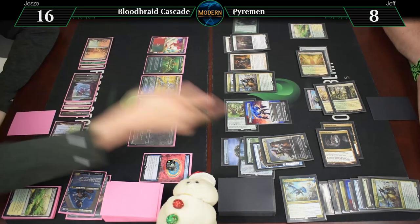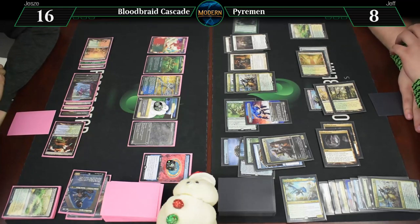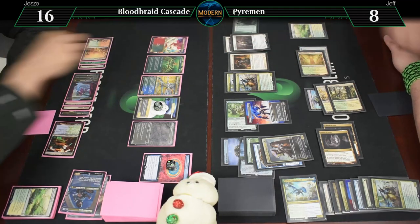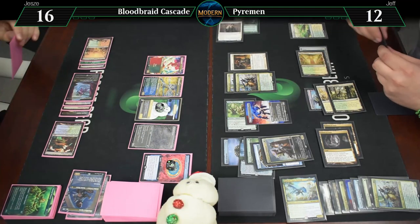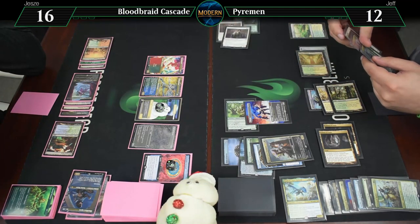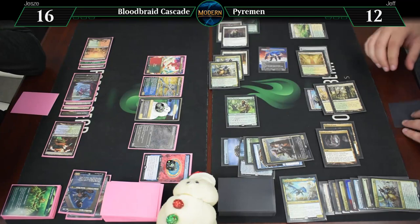These two have Summoning Sickness. Yes, all humans get plus one, plus one, and lifelink. 9, 10, 11, 12, 13, 14, plus 6 — that's 20 Human Power. We're going to pay a green and a white to make Orcish Bowmaster — tap to make him fight the Eternal Witness. Let's get running those blockers off the field. They all have lifelink, so he's already given the effect. The fighting deals four damage, so... yeah.